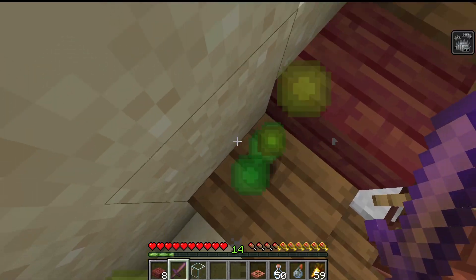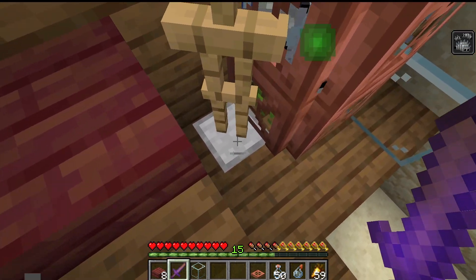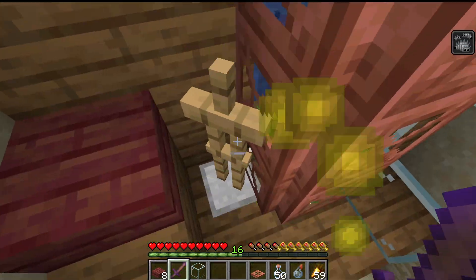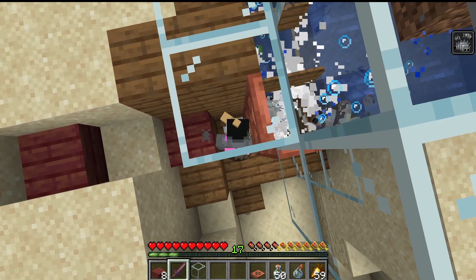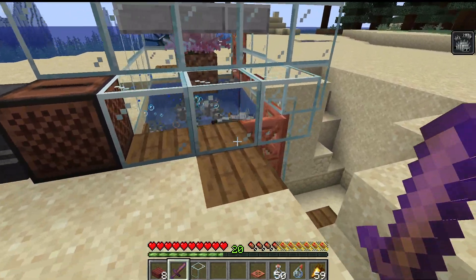I would recommend just spreading this one out, extending it one block, and then putting a block here — that way you could also continue to just kill them or just hit them directly. That is the general gist of the farm, that's how you use it.